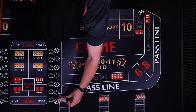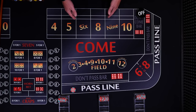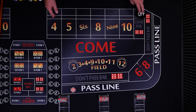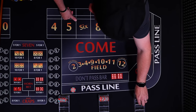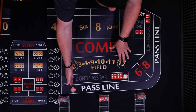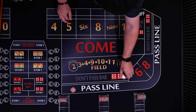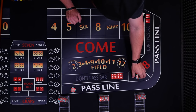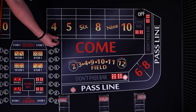Alright, our first player is going to start with $10 on the pass line. Our second player is just going to wait — you can make a place bet and override the on/off button. The button tells you whether these bets are off or they're on, and you can always override this. Our don't player is going to go ahead and put $10 on the don't pass. You'll always place these bets right in front of where you're standing. Alright, we have a new shooter coming out.